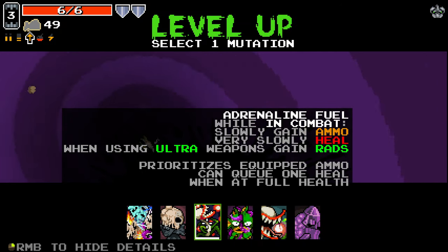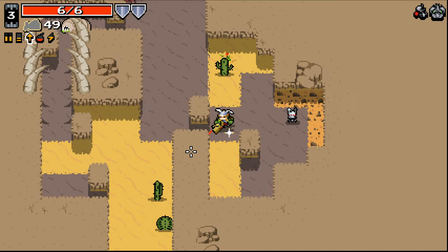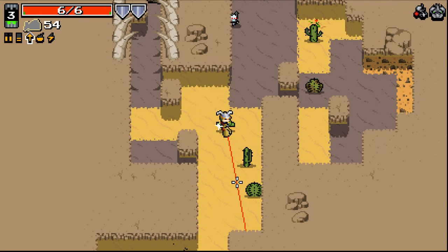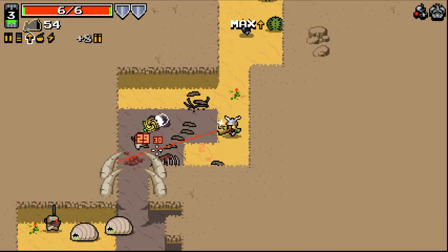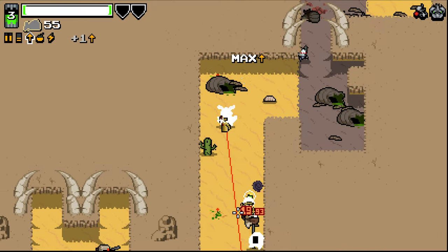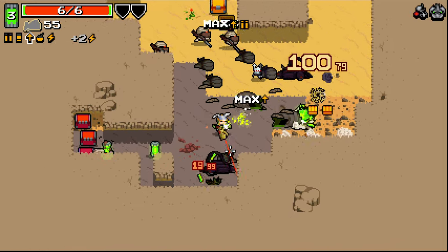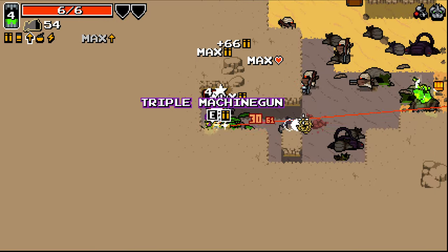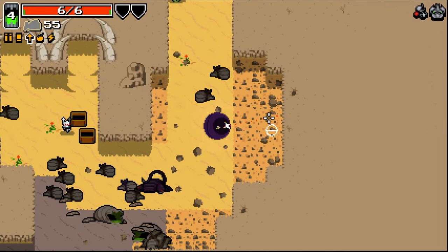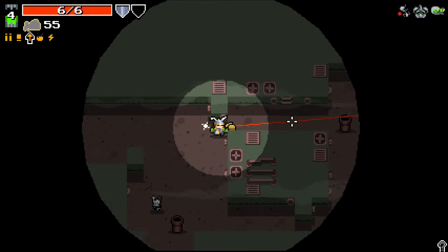We got the adrenaline fuel. That could be pretty good. Yeah, we'll go with adrenaline fuel — why not? Gaining ammo over time just seems super valuable. Like if you get stuck in a situation where you're completely out of ammo, you can just kind of chill for a little bit. This with scarier faces is doing some gnarly things. New scarier face is genuinely insane — it is ludicrous how good it is.